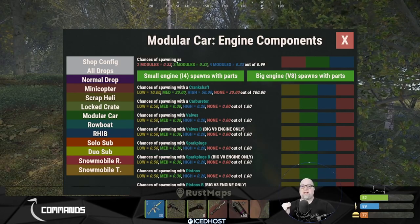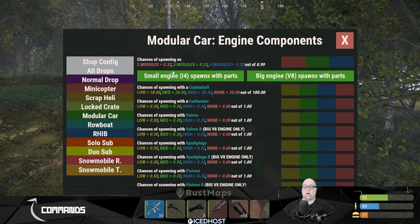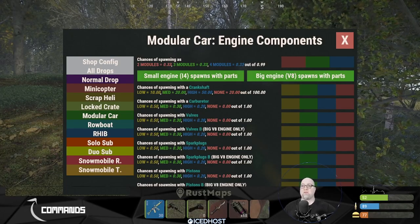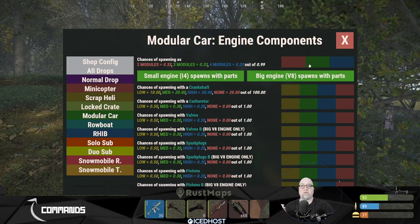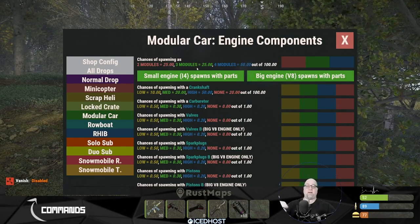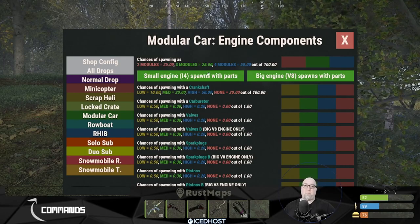At the top of the GUI you also define the percentage chance of different chassis sizes spawning with a custom supply drop. By default, all three are set to 33% each. If we wanted to increase the possibility of a four-module chassis dropping, we can set one to 25%, another to 25%, and the third to 50%. Now there's a 50% chance that calling in a modular vehicle custom supply drop will result in four different module slots.